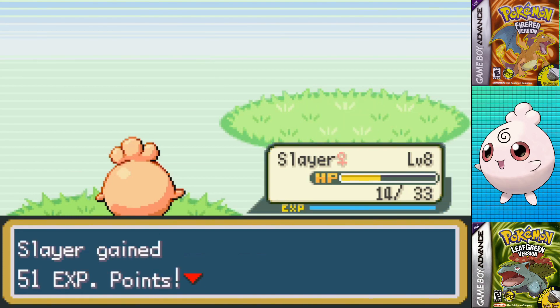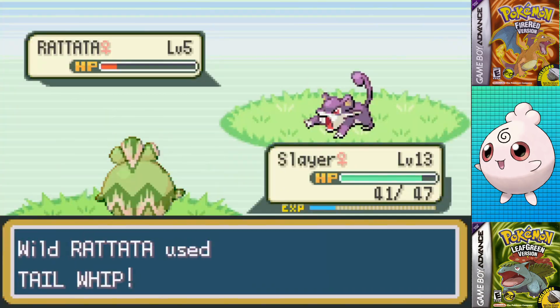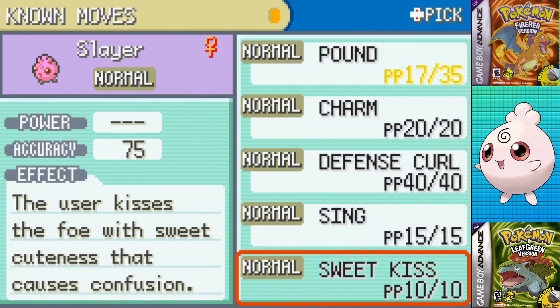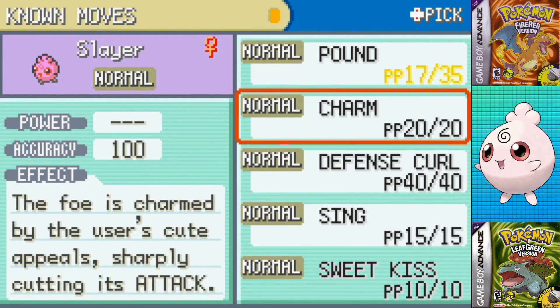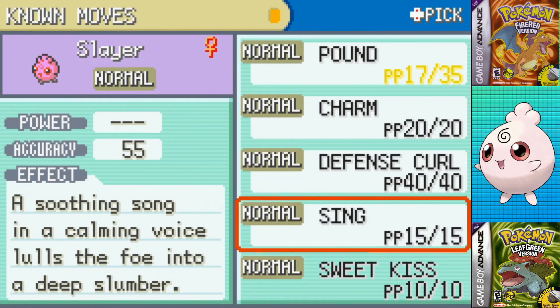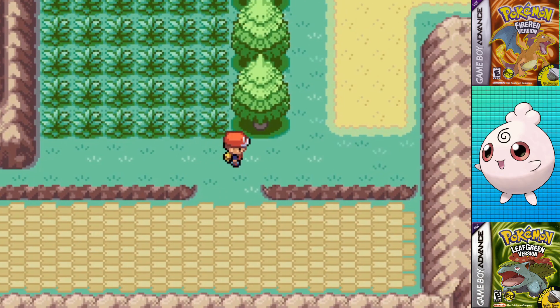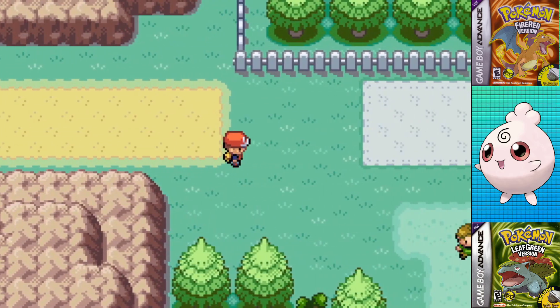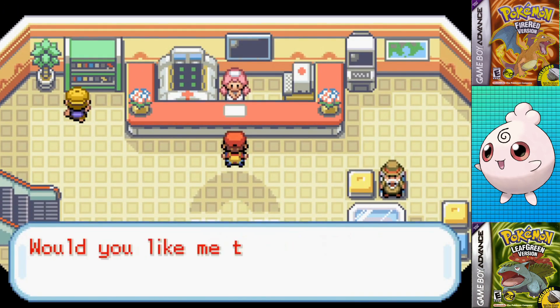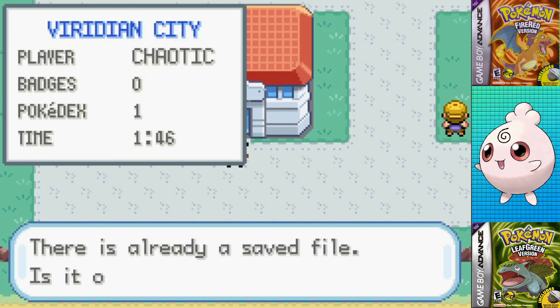I actually went back to Route 1 to EV train Speed, and Route 22 to EV train Attack against the Mankey in the area. I performed the Big Brain Strat here too and grabbed the Spearow for the HM Mule trade later on, eventually getting Sweet Kiss at level 14. This will allow me to confuse Brock's Pokemon, which will at least let me set up my status moves a little bit easier, and then to level 16 to cap off before facing Brock. Igglybuff is weak, but it's made up by being in the fast EXP group, meaning it only needs 800,000 EXP to get to level 100.